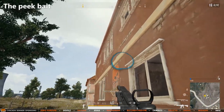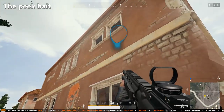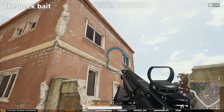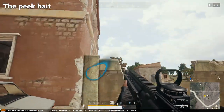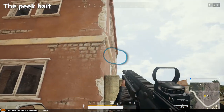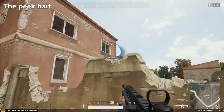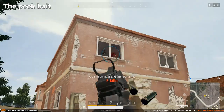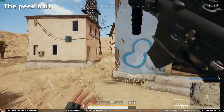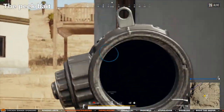You can use this method when you just heard a footstep inside a building or briefly saw your enemy through the windows. Firing multiple different weapons will make the bait more effective, as the victim will be convinced that two players are fighting when in fact he's the one that is about to get owned. If you have a bolt action sniper such as the Kar98, the peek bait can be stupidly effective.